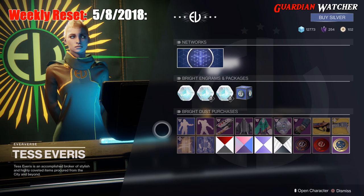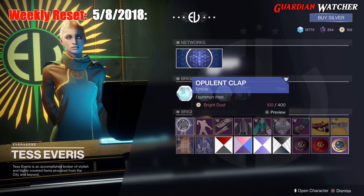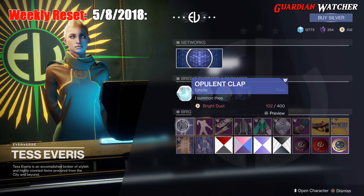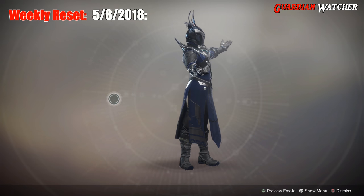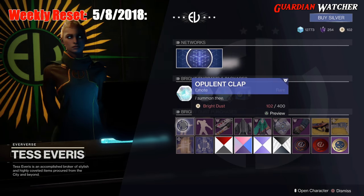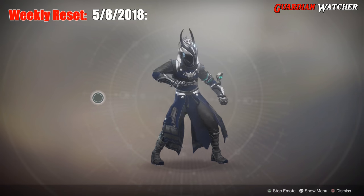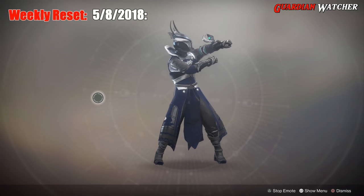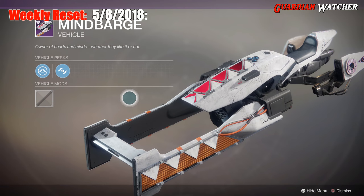Let's go over the stuff we get for the week. We have the Opulent Clap emote, and then the Cranking Dance emote. For the vehicle, we have the Mine Barge.